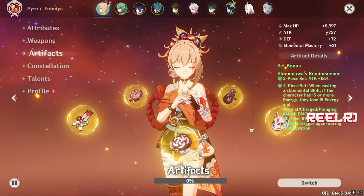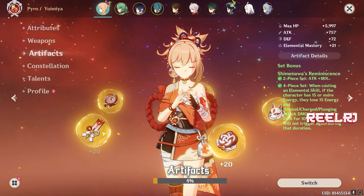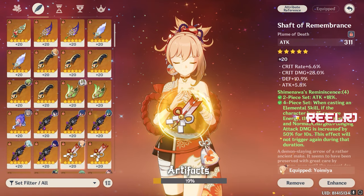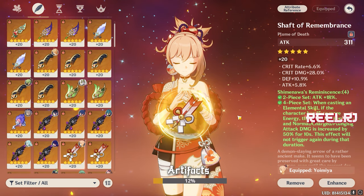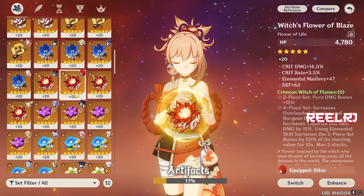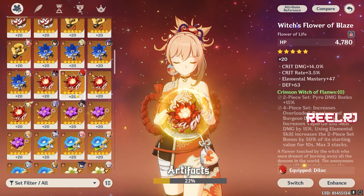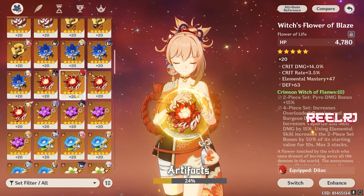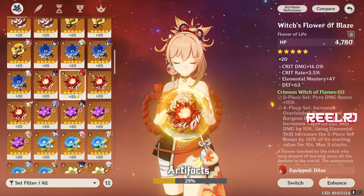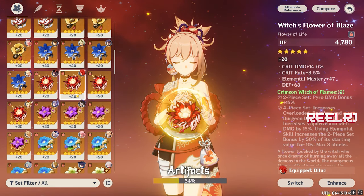Now let's talk about artifact sets. There are two four-piece artifact sets that are perfect for Yoimiya. First is Shimenawa's Reminiscence — four-piece Shimenawa is just perfect for Yoimiya and matches her kit well. The second set is Crimson Witch of Flames — it's pyro-related and the four-piece is perfect. It boosts vaporize and melt damage, and after you use elemental skill the two-piece set bonus also gets a 50% bonus.